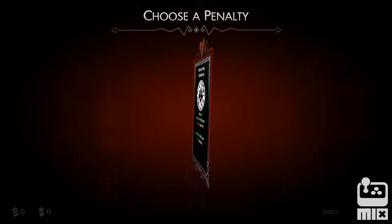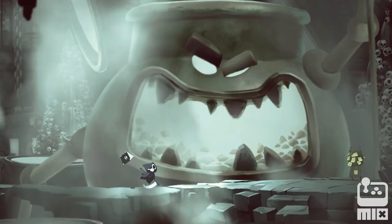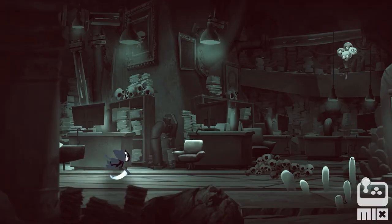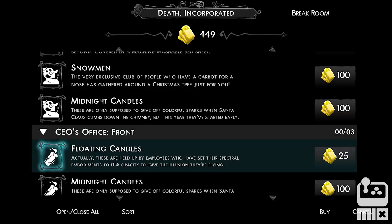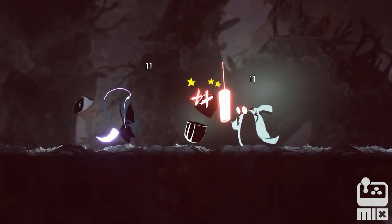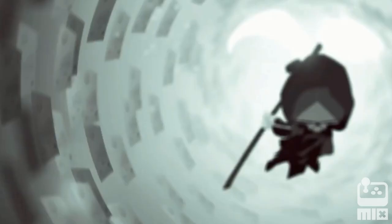Give yourself helpful curses with downsides happening only some of the time. Head down to the forge and empower your weapons, or even accept some special contracts before heading out. Along with a range of other options, the company has the utmost confidence in you to get the job done. So don your cloak, grab your scythe, and get ready to have a nice death.